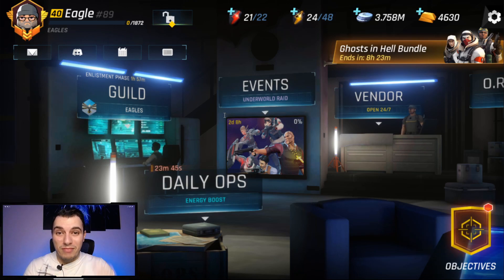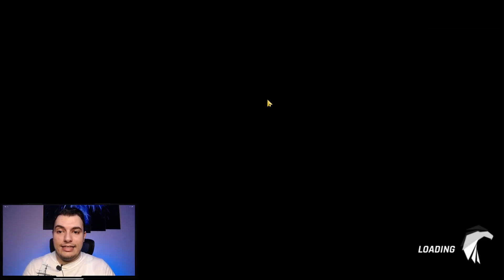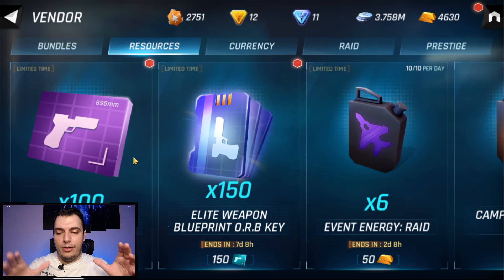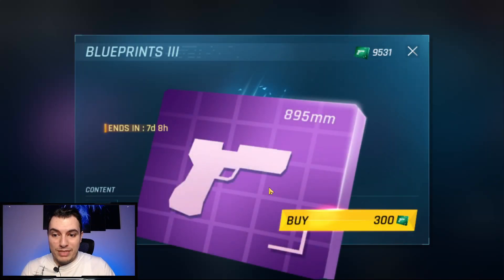To compensate for the miscommunication, Ubisoft is doing a conversion offer available in the resources tab in the vendor. You'll be able to convert your older blueprints — the ones transferred from your older account — into higher level blueprints, but only for a limited time. It's available for seven days.